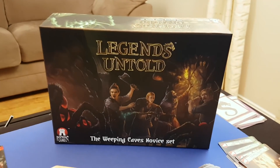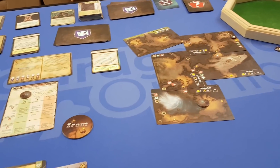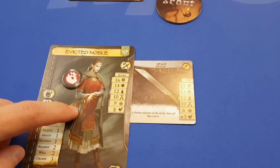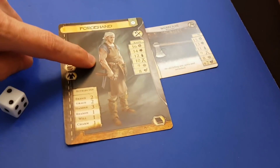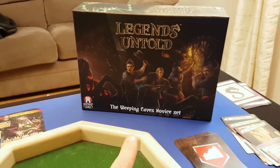Hi, my name's Jonathan Hicks, and this evening I'm joined by Mark, and we've just finished playing Legends Untold, which essentially is like a small box version of an RPG. So each player gets a character — in this case I was an evicted noble. Mark was playing a forge hand here with some lovely artwork, and you are exploring through a set of caves. There's a couple of different boxes for this one. We've got the Weeping Cave set here.